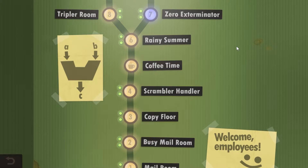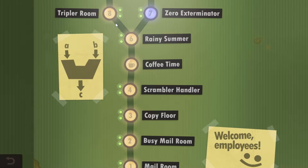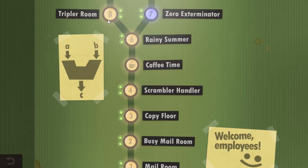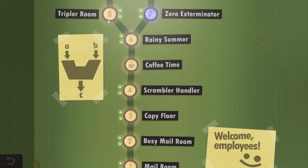Hello YouTube and welcome back to Human Resource Machine. In today's video we're going to focus on the level called Tripler Room. This is the side level, Level 8 as it's called, and here you have to triple something. We're going to complete this level using both challenges.